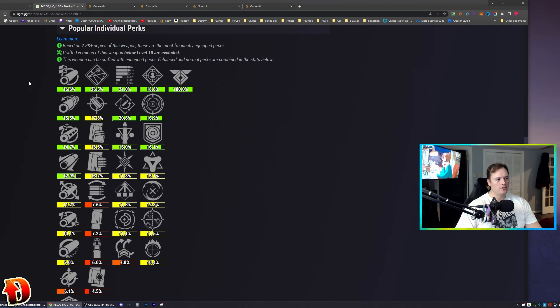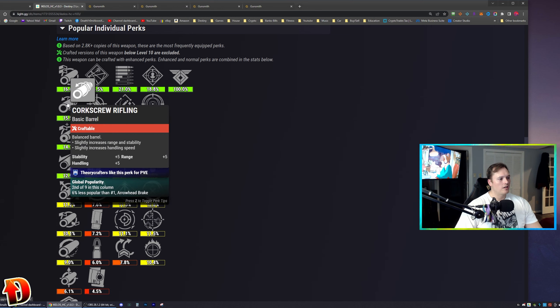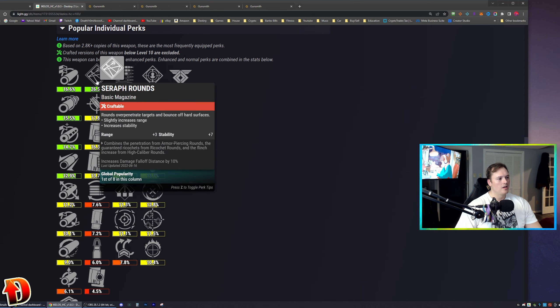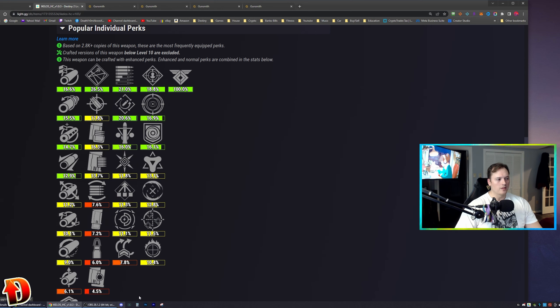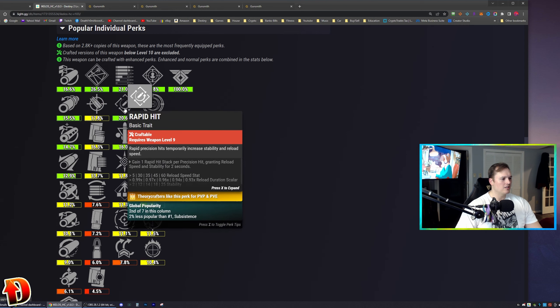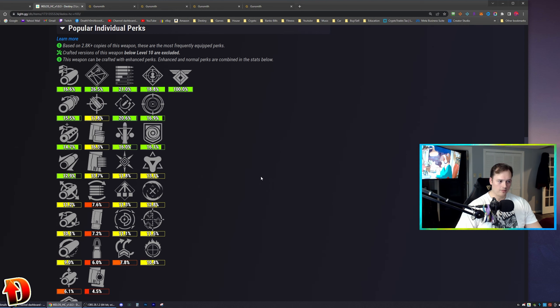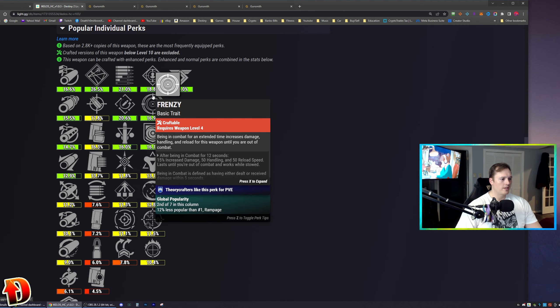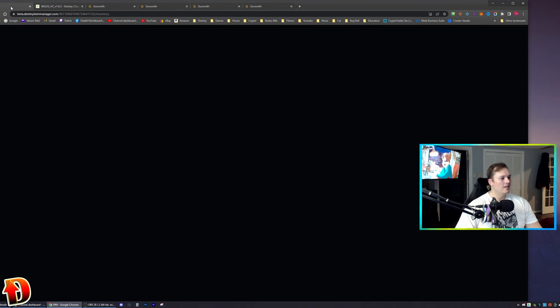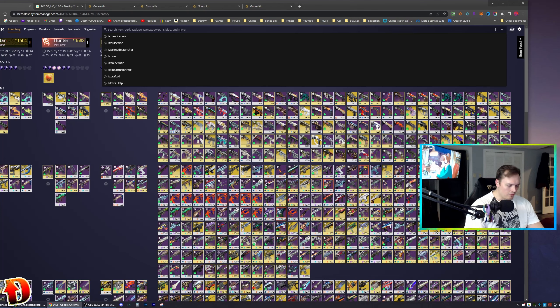As for the community, they're choosing Arrowhead Break, Corkscrew, and Chambered for barrels. Seraph Rounds is the overwhelming favorite for mag perks, and I agree. Subsistence, Rapid Hit, and Triple Tap go along with Repulsor Brace. Frenzy and Rampage are the most chosen perks in the second column.